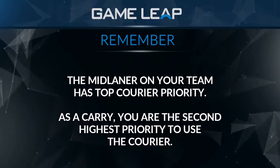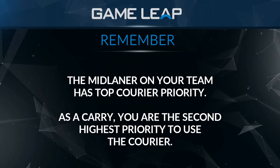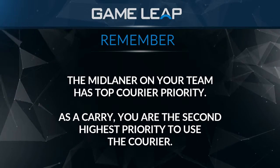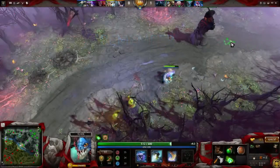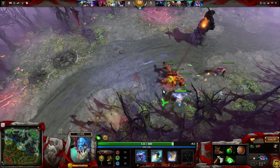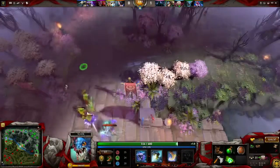Courier management wise, the first ground rule I can lay down — this is just law 99% of the time, there are exceptions to every rule, but this is law: as a carry player in the early stages of the game, you are the second highest priority to have the courier. Mid lane is the highest priority. So it's a really good idea that if you're thinking of using the courier for any reason, check and see what the mid lane situation is.